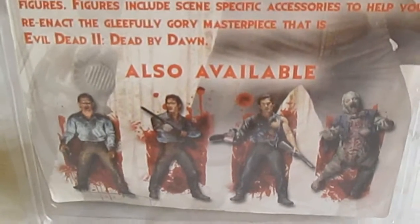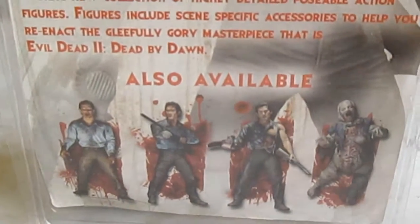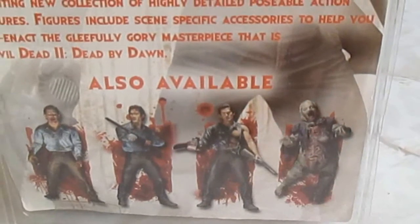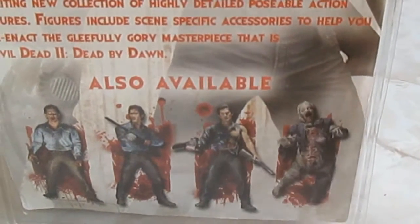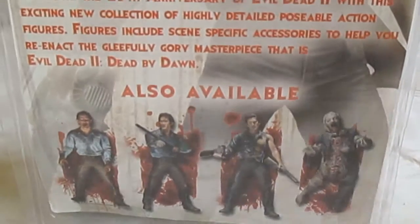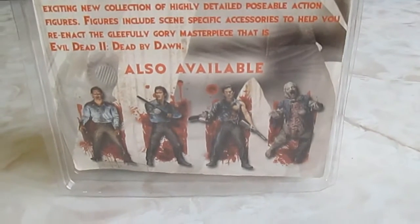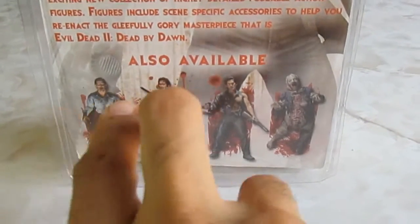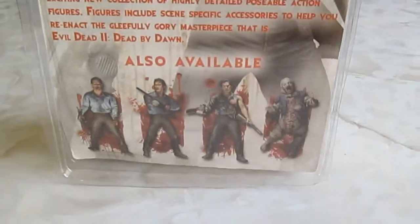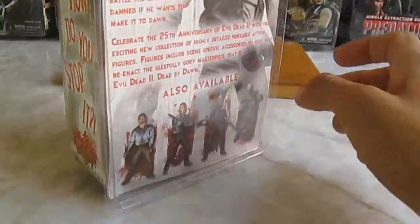Y las demás figuras de esta serie: el Ash poseído, el Ash que se cortó la mano, la versión regular y la canción esa que está encerrada en el sótano. Espero conseguir estas dos, ya que la que tengo yo es igual a esta, nada más que la mía es la versión exclusiva, entre comillas.